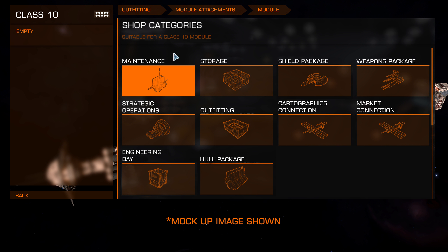Maintenance allows rearm, repair, and restock. Hull package significantly boosts the hull plating of the carrier. Shield package does the same thing for the shield. Weapons significantly boost the firepower. Cartographics connection allows you to sell exploration data anywhere in the galaxy. Market connection allows you to sell commodities anywhere in the galaxy. It could be hard to balance, but maybe the carrier inherits the market value of the particular system it's stationed in — that way, all you're saving is a bit of time in Super Cruise, and you're not getting a huge exploit. Miners could maybe be in deep space, mining their goods and selling to their carrier.